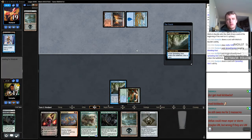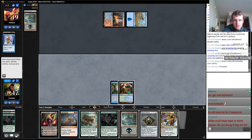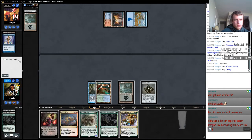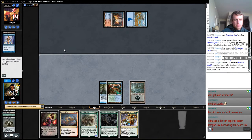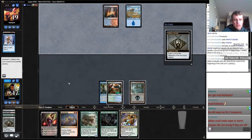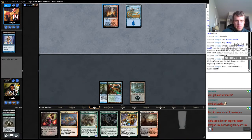You can probably play like any blue land. Spreading Seas — that sucks. We got some problems going on today. At least we have a Mire on top. The reason why I fetch there was so that if I draw a Stub, I could use it on my opponent's turn.